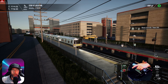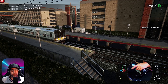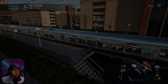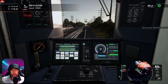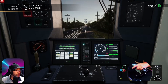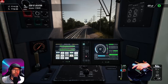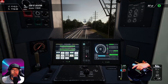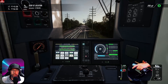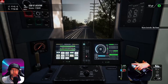Quick blast on the horn to tell everyone we're heading out. 9.2 miles to the next stop. We'll slowly make our way up to 80 miles an hour as indicated by ATC. Up into max power now.